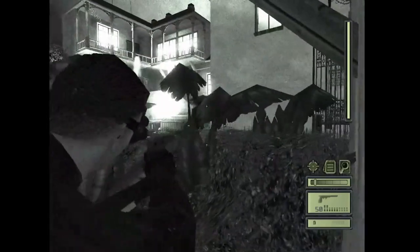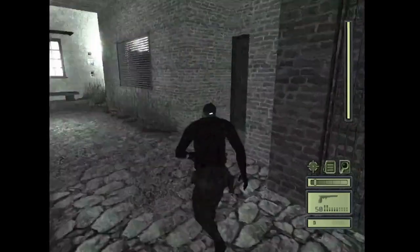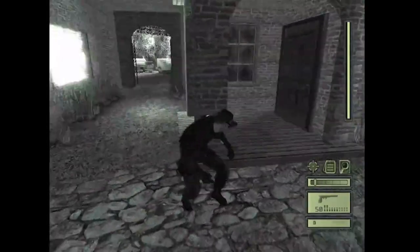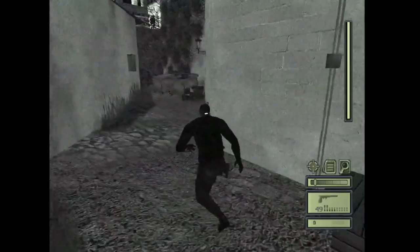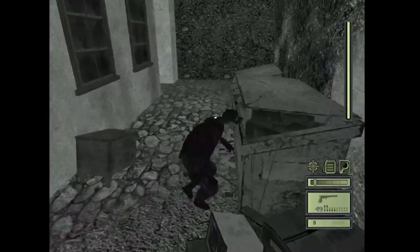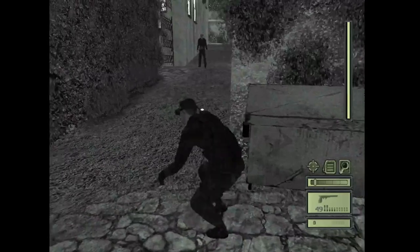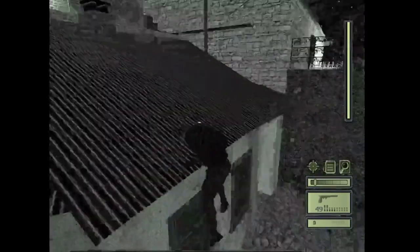Usually he walks forward even more, but this time since we took out the light he stopped there a little. Now there's going to be a civilian nearby here, and this civilian is actually going to be somewhat of a threat. Take this light out. You might want to keep these soda cans handy. From the top of this dumpster you can actually jump onto this roof — which we've actually been to before, after we ziplined from the balcony.